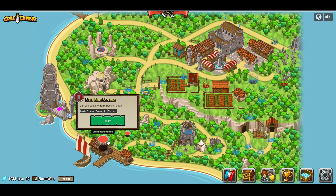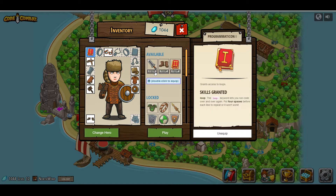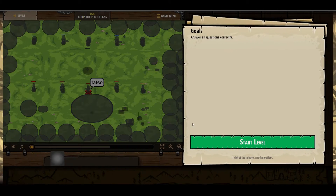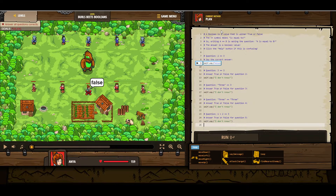Let's move on to Burl's Beats Booleans. Okay, it's not going to let us use one of those — it's very weird. Okay, answer all questions correctly. So let's take a look — this level is introducing Boolean operators. Boolean is a value that is either true or false.